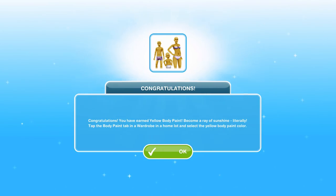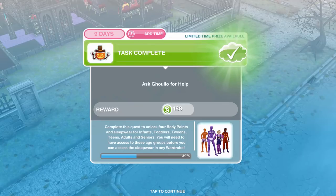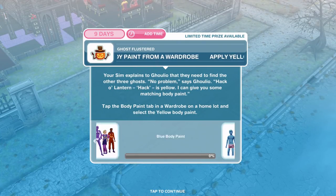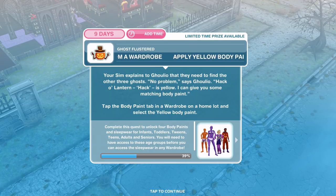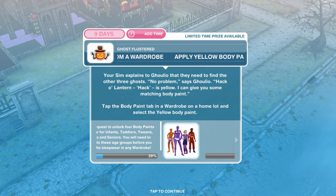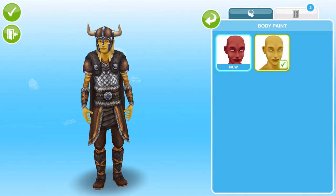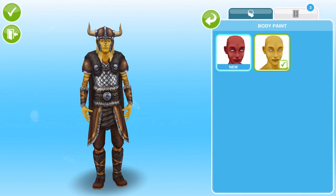Congratulations, we have earned the yellow body paint — become a ray of sunshine, literally. So now we have got the yellow one and we are working towards the blue body paint. Apply yellow body paint. Your Sim explains to Golio that they need to find the other three ghosts. No problem says Golio — hack a lantern hack is yellow, I can give you some matching body paint. So once we're in a wardrobe go ahead and click on the yellow paint — it's so cool.